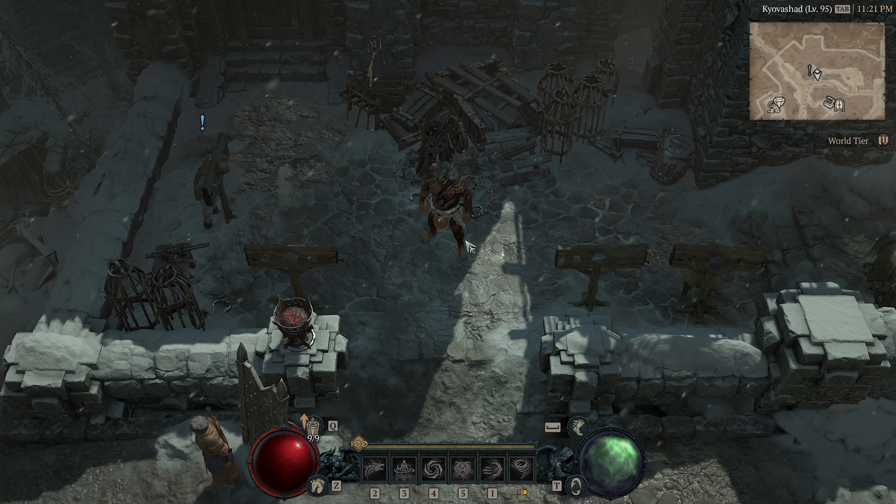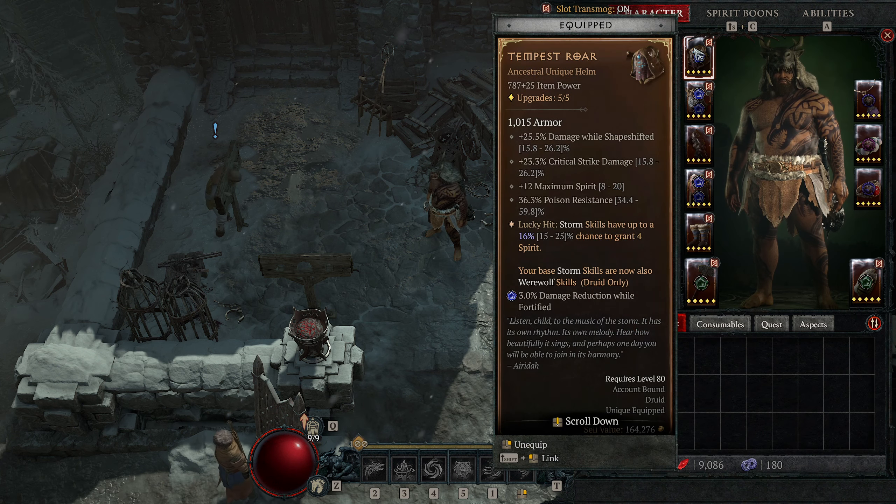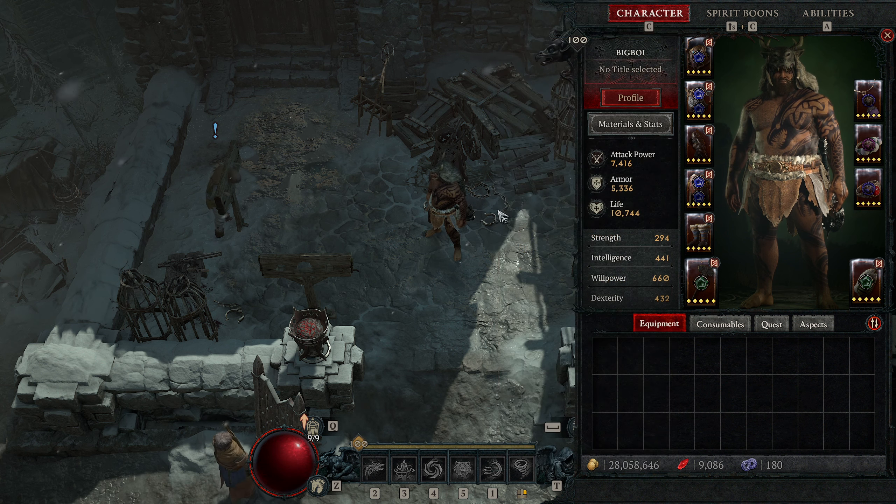Today I want to go over one of the strongest builds in season one of Diablo 4, which is a tornado build for the Druid. This is going to be a level 100 build with all Renown completed, so it's at the very high end of builds. You're only going to need one unique for this build, which is the Tempest Roar. Storm skills have up to a 25% chance to grant Feral Spirit, and your base storm skills are now also Werewolf skills. This is primarily to allow us to use all of our skills while in Grizzly Rage, and it adds a ton of additional scaling.